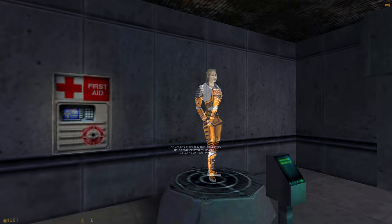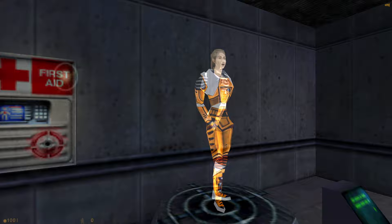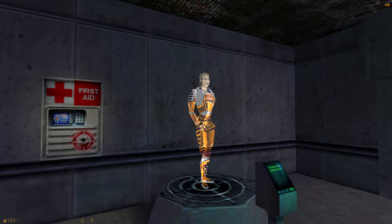You will find medkits like this one throughout the Black Mesa compound. To restore your health, walk up to a medkit and press your use key. Your health will recover gradually until you are at full health or the kit is depleted. Once the light goes out, a medkit cannot be reused. We don't need to use it though.